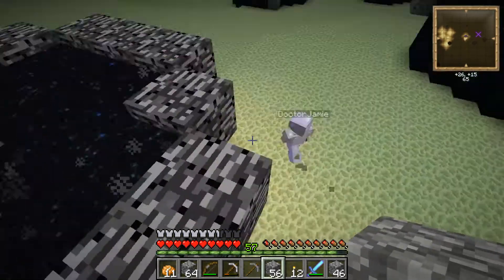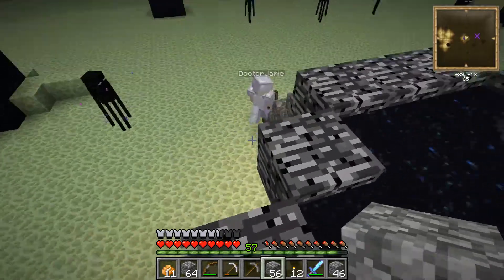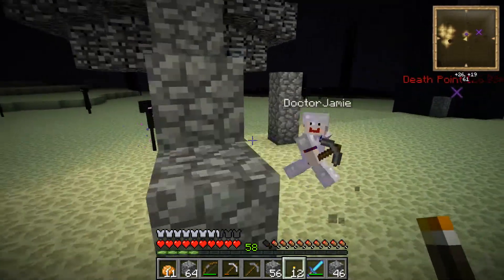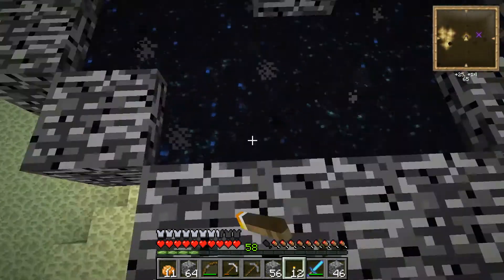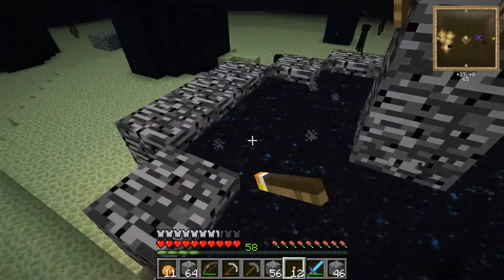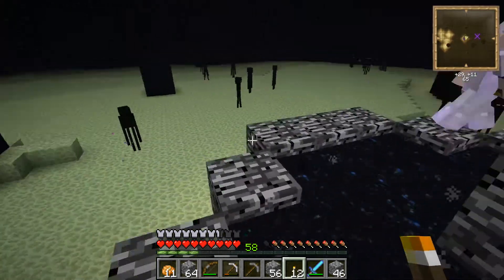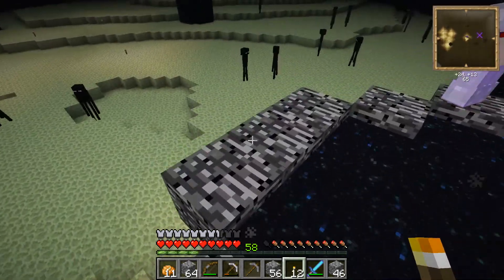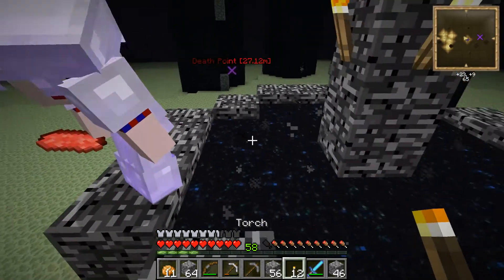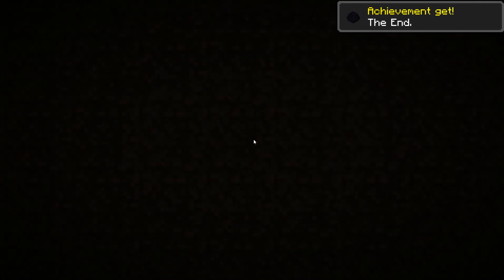Where did the egg go? Did you just punch it? Yes. Where did the egg actually go — is it inside this thing, inside the portal? I think it might be. So just punch around and then — but this portal acts as a block, so... We can solve this mystery another time. The egg is not our most important priority right now. Well, we killed the dragon! Hooray! Should we go back to the overworld? Yeah, why not! Achievement get — The End! Hooray!